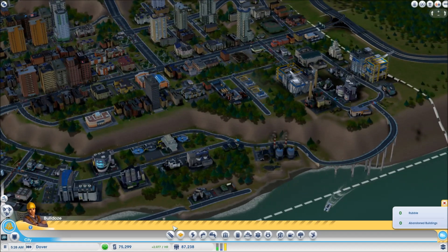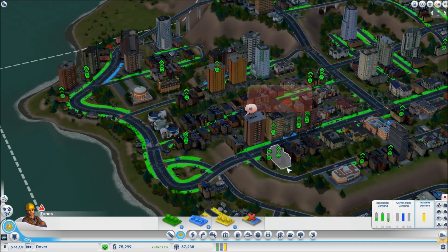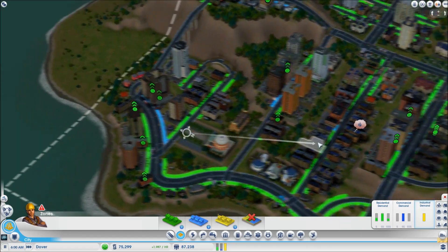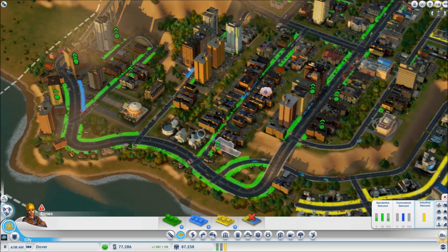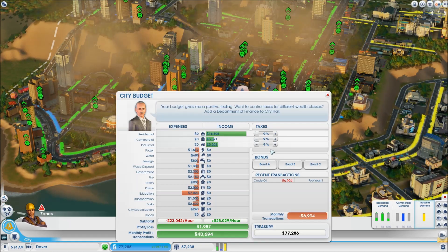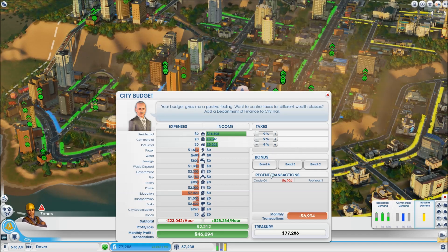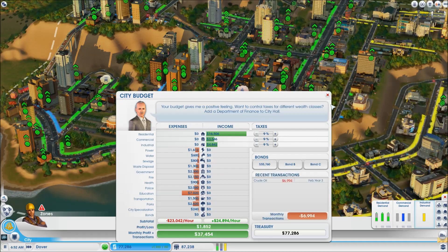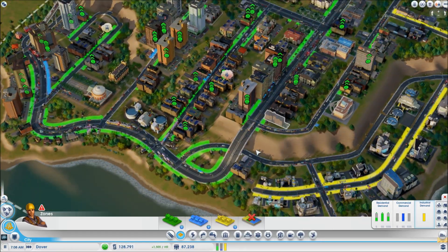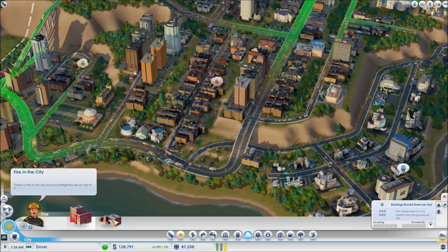We need to buckle down and fix our fire situation because we're getting so many fires now — it's ridiculous. Then from there we can move on to more important things. Taking out a loan — no big deal. I'm going to pay it all back in a time lapse at the end of the episode. So let's take a 50k loan. We'll probably take more loans out in a minute, but for now I need to make sure we can afford all this stuff.